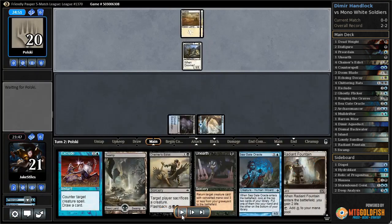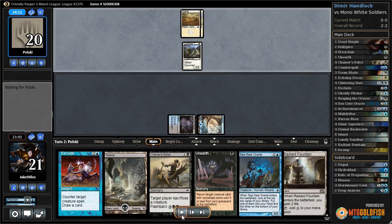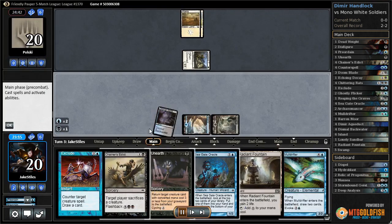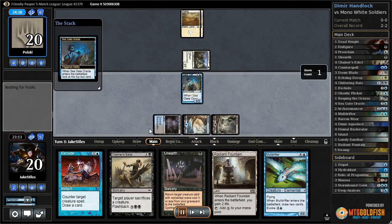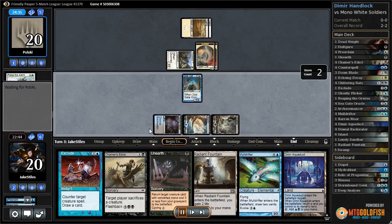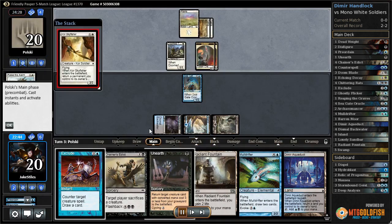I cast my other Preordain, ditch the Archaeomancer and the island, and draw a Radiant Fountain. I play the 3-drop I had previously planned on playing, which is great against the tokens deck, and put a Dimir Aqueduct in my hand because Ghostly Flicker is way too slow.